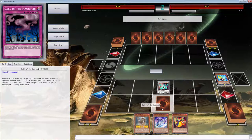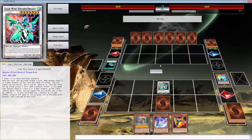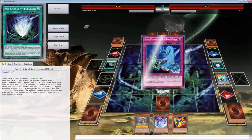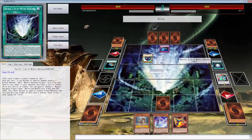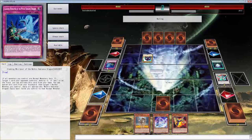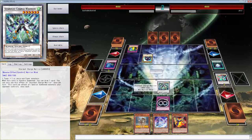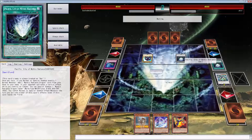Oh, we're playing against this normal deck that does dumb stuff all the time. You get free tokens — if you activate something or normal summon one, you get a token and special summon something. I probably shouldn't have activated that. What does this card even do?